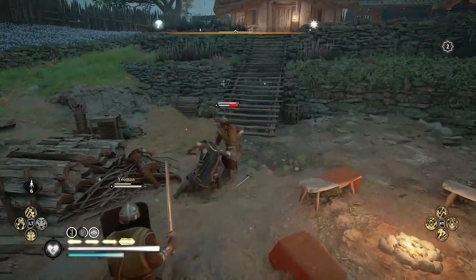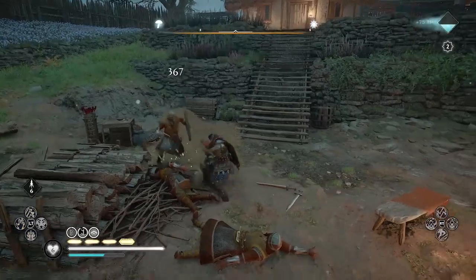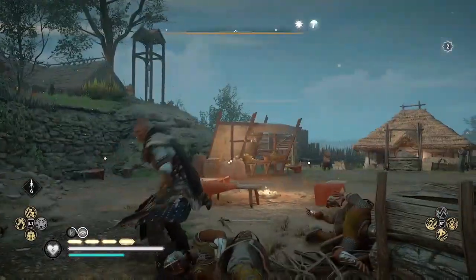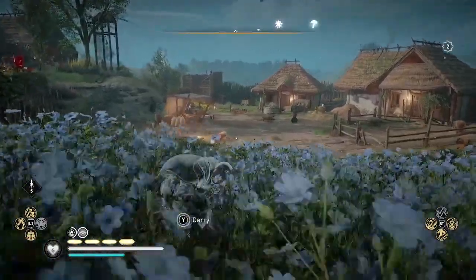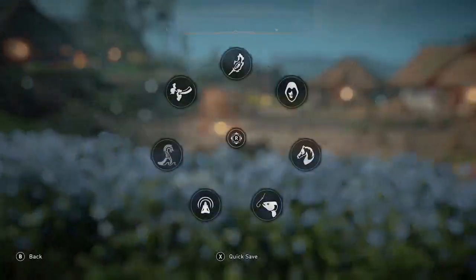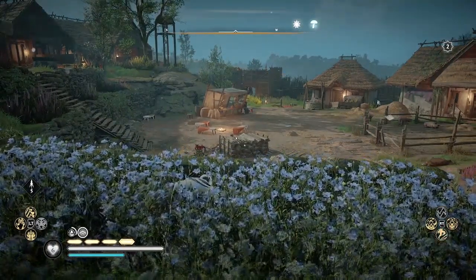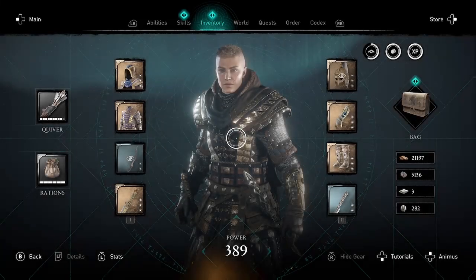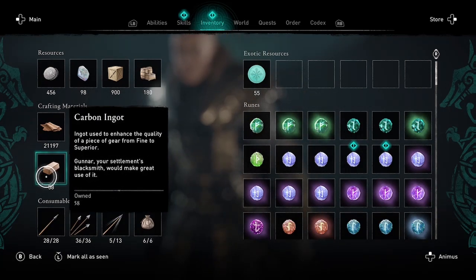Now you're going to want to save the game, but in order to save you have to get out of combat. Once I'm back in stealth, I can do a quick save. First, let's check how many carbon ingots I have right now before I save the game. You can see I have 58 carbon.